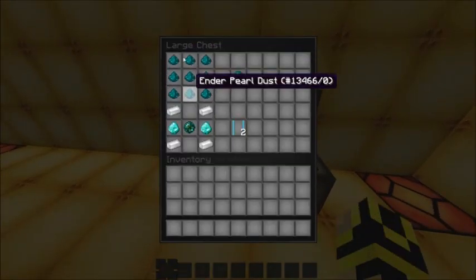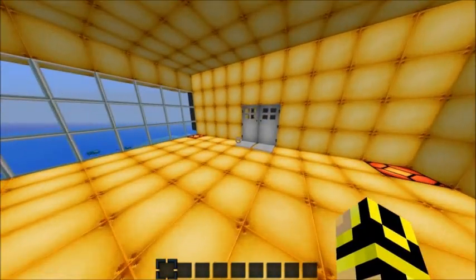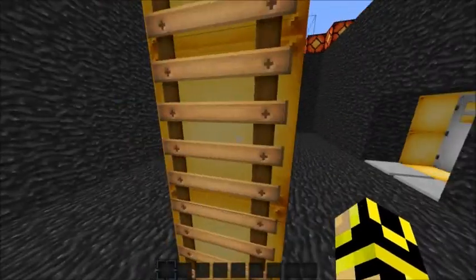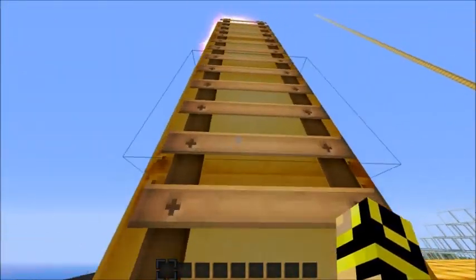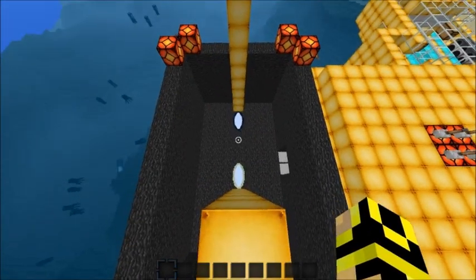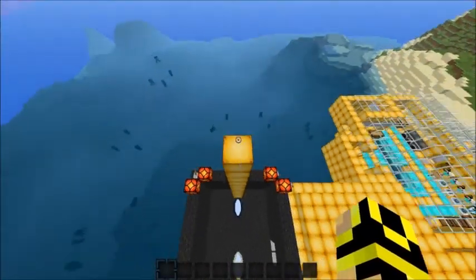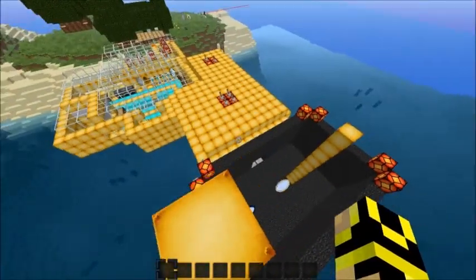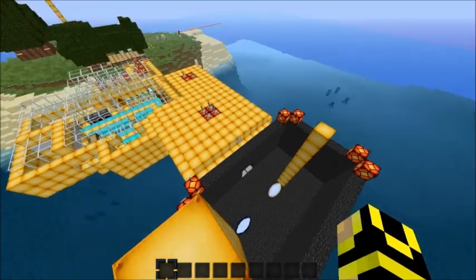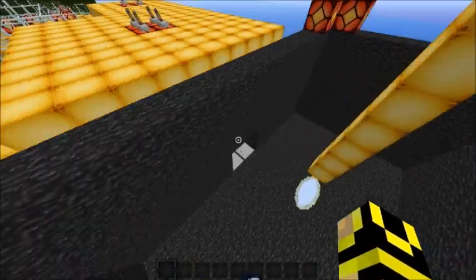If you use this ender pearl dust and you have nine of them, you can make another ender pearl. And I was here to show you that gravity and falling actually affects the actual outcome. See — I fall, do it again, do it once more, and then I can actually make it up here. The first time I couldn't make it but the second time I could, because you bounce higher and higher each time. I thought that was pretty cool.